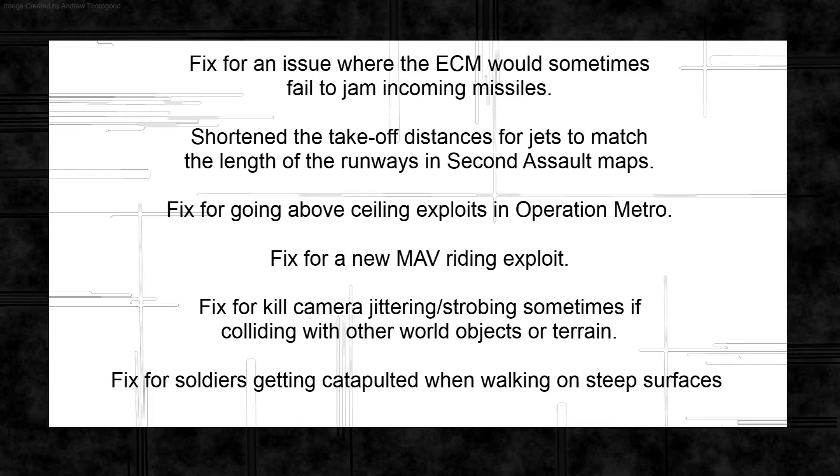They've shortened the takeoff distances for jets so they can actually leave the runways in Second Assault maps. They fixed the ceiling exploit in Operation Metro — only three years after it first came out. They fixed another MAV riding exploit, fixed the kill camera jittering or strobing when colliding with objects or terrain, and fixed soldiers getting catapulted when walking up steep surfaces, so no more flying into the distance.